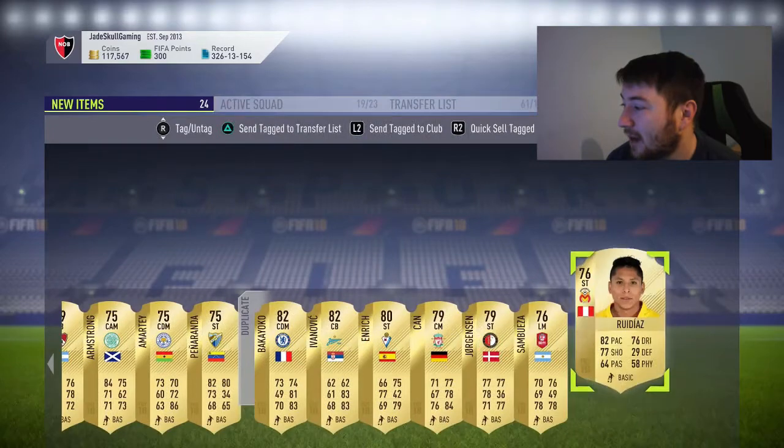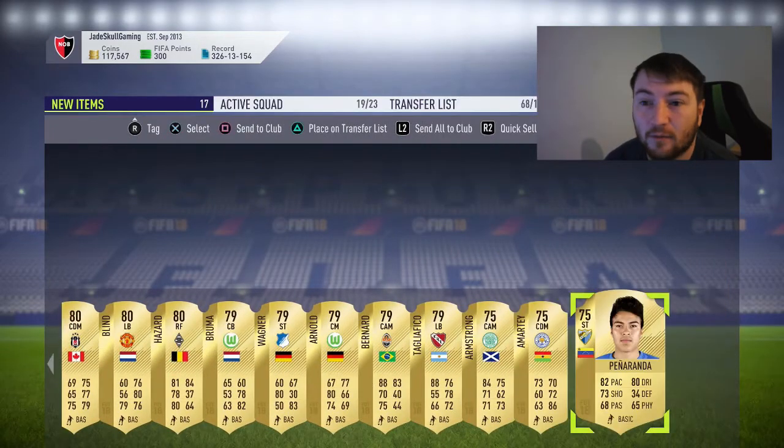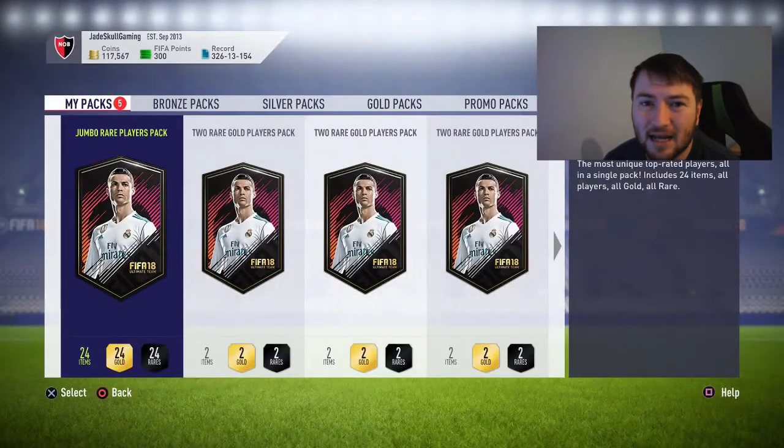For a 100k pack we've got Bakuyoko, to be fair, who I will probably sell on Friday or maybe Saturday, ready for weekend league. On to the second pack.